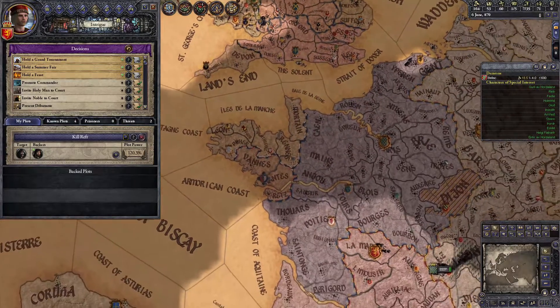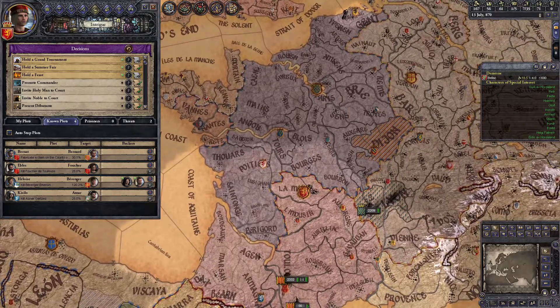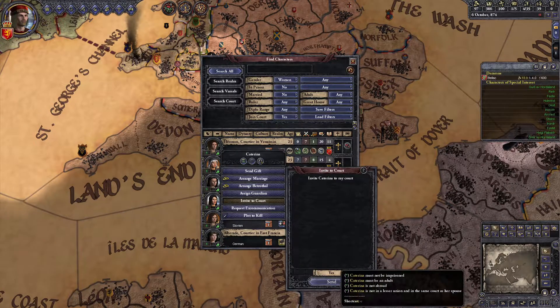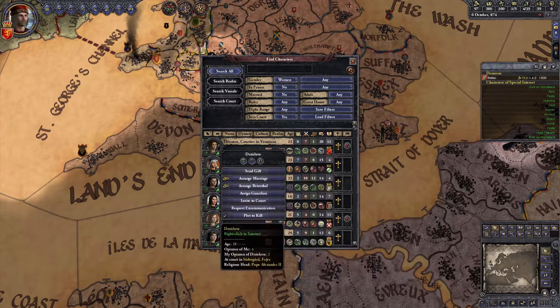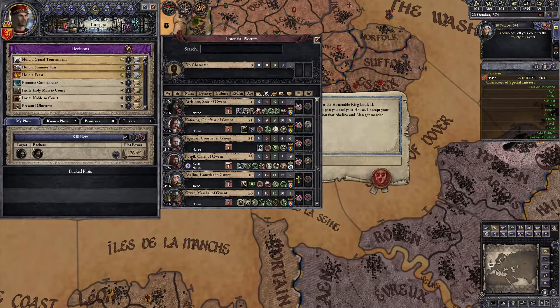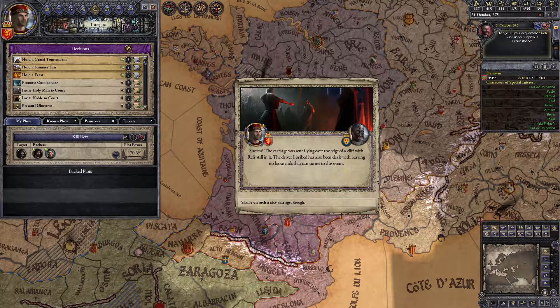First, right-click the ruler and mouse over the plot-to-kill option. If there's a difference between initial plot power and possible plot power, that means there's somebody in their court who would immediately agree to help assassinate them, and it's more than likely a random Catholic who's willing to do it because of the difference in religion. The other method is to choose arrange marriage and go through the list of bachelors in their courts to see if you can find any single Catholic men. This second method ties into a strategy to kill people off even more quickly. Here you can see this unmarried Catholic guy, Allen, in the court of the Count of Gwent, helping me kill a Germanic named Reffer. Our plot power is 120% with him and my spymaster being placed in Gwent, but we could get another conspirator and make it even better.